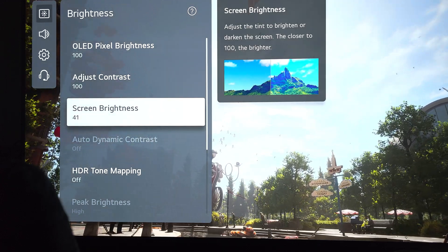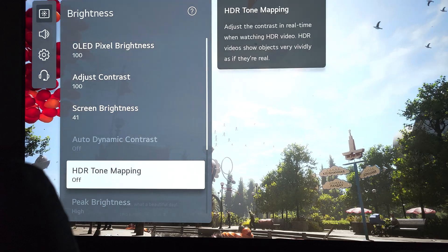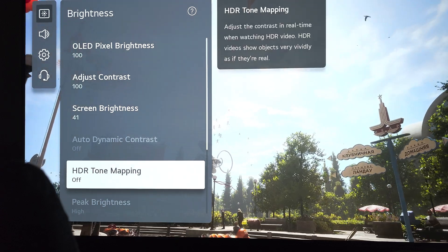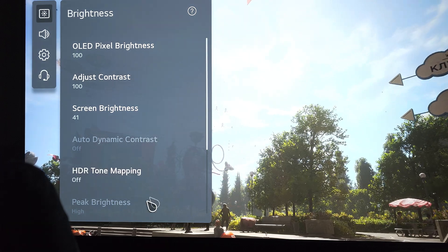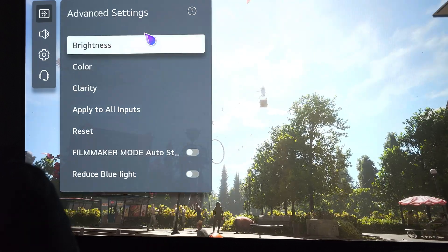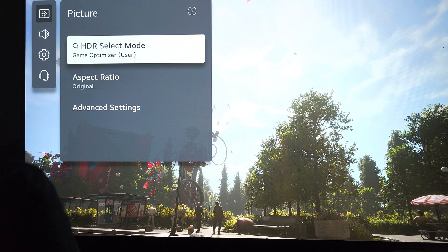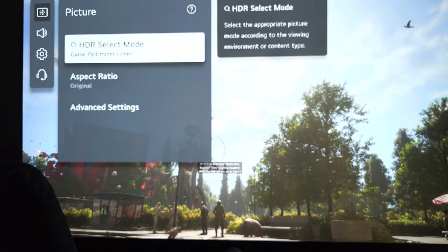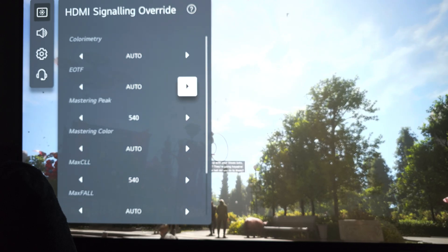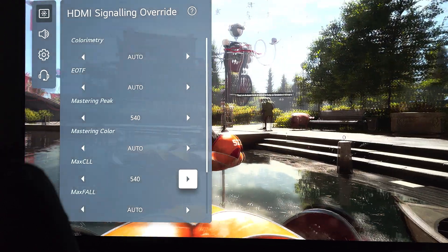If you have an LG OLED and you're playing on PC, just lower screen brightness to 41. You open the game on SDR but you have HDR on in Windows, and you use tone mapping off. Then you come to this secret menu — 1 1 1 3 1 1 1 — and you change the mastering peak and the max CLL to 540.